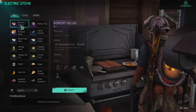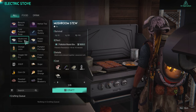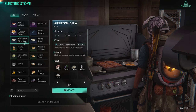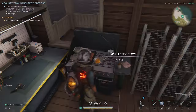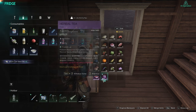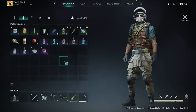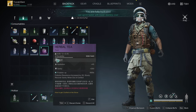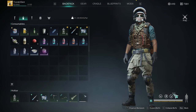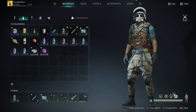Definitely pick up that herbal tea recipe when you're in the Broken Delta. The other recipe I use all the time is the borscht deluxe and the mushroom stew — you can actually stack some of these effects. You can't stack cooking effects that share the same icon, but you can stack effects with different icons. For example, if you use your herbal tea and then the borscht, you'll get multiple buffs active at once.